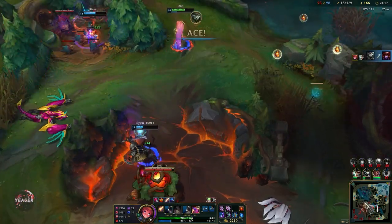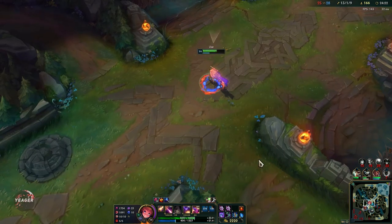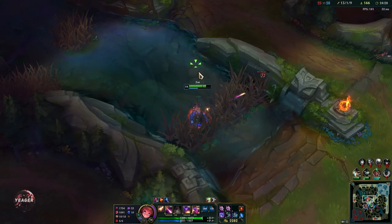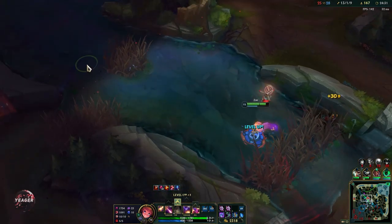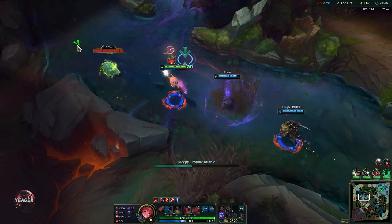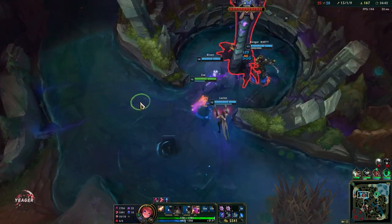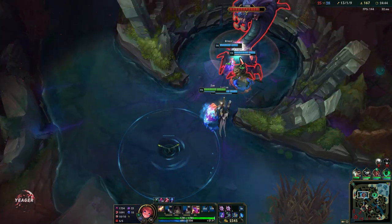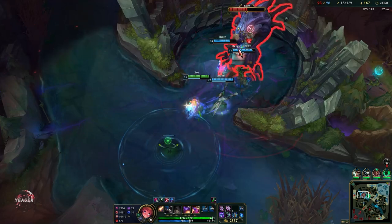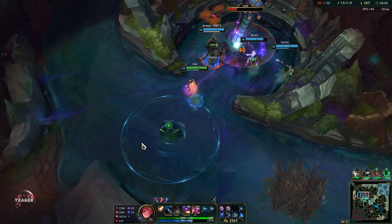Now we need to do Baron. We really really need to do Baron right now, because if we don't then they can easily turn the game. We need to close out the game right now. People are dead from that team fight so now is the best time. If they get the Baron then they are 100% going to win, because they have a tank and this is tank meta — they can just run us down. We are 5 squishy members on one team.